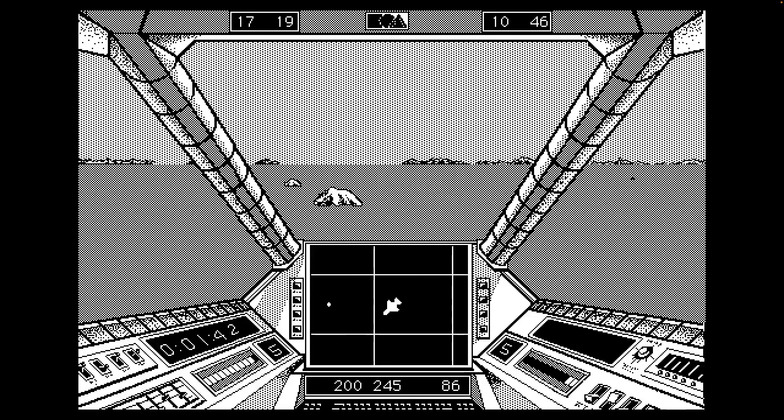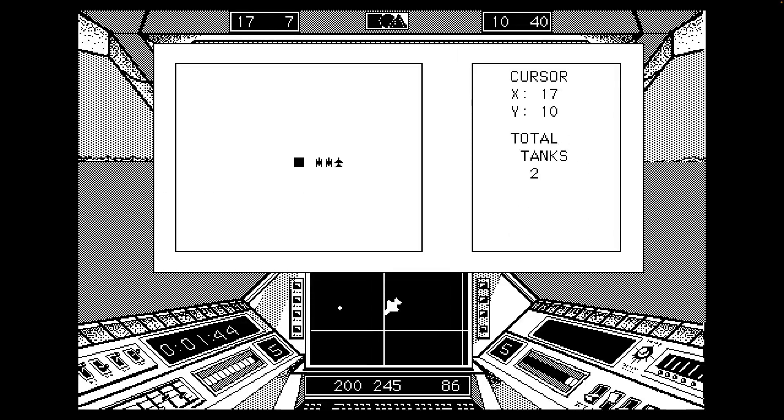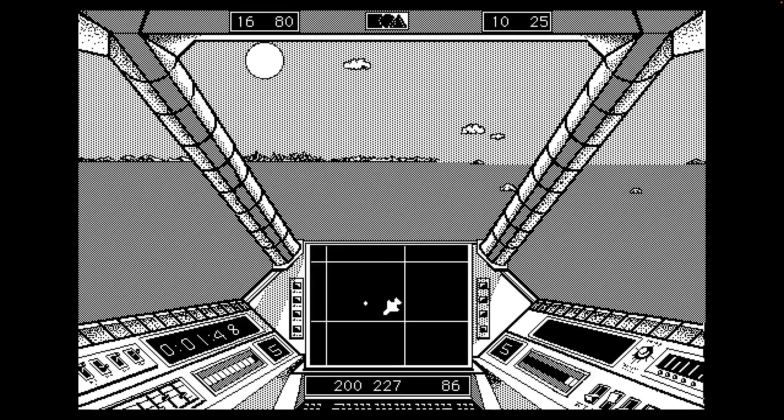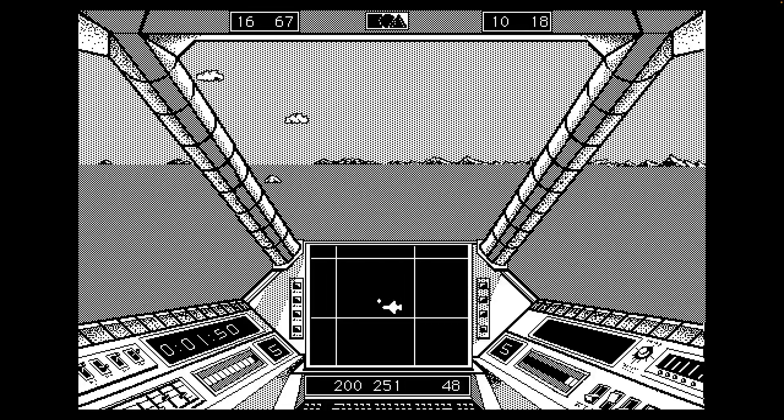One other thing I don't think is mentioned here: you can hit C to bring up the map. I think you can toggle through with some different modes in there. So there's two tanks left, I think.